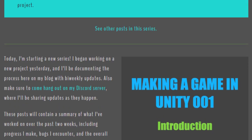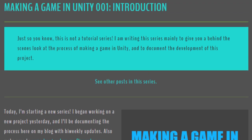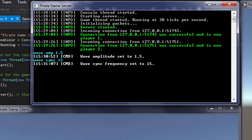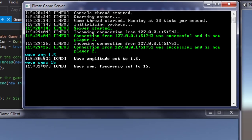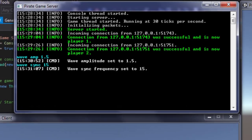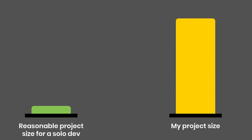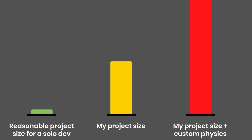One day after officially starting this project, I published the first post to introduce it to the world. Back then I still had my server application set up as a console app, meaning I didn't have access to any of Unity's handy features like physics. So initially I started working on my own physics and collision systems. That was a big mistake. The scope for this project was, and still is, already huge, even without building my own physics system, and I'm very relieved that my past self came to his senses as quickly as he did.